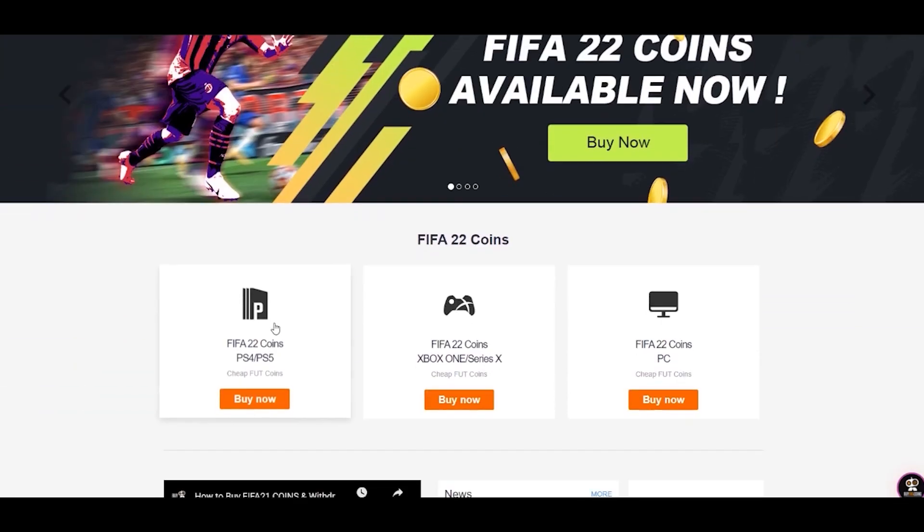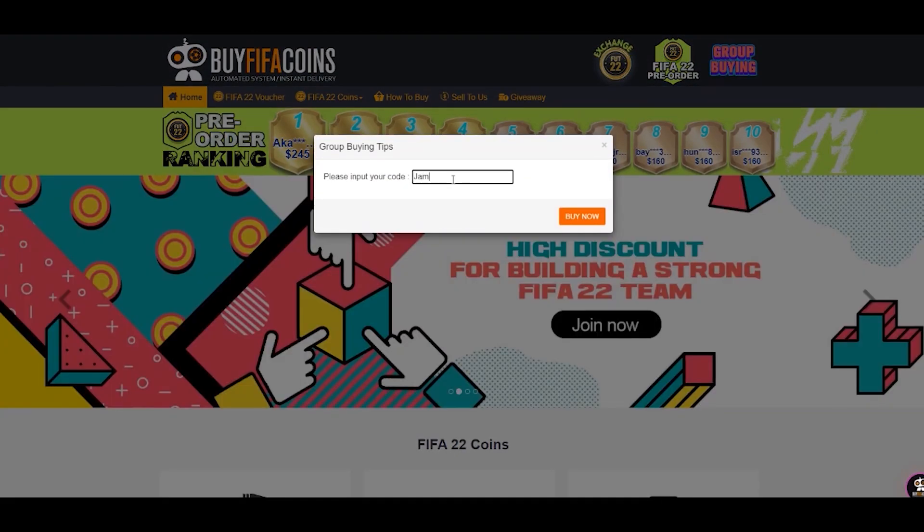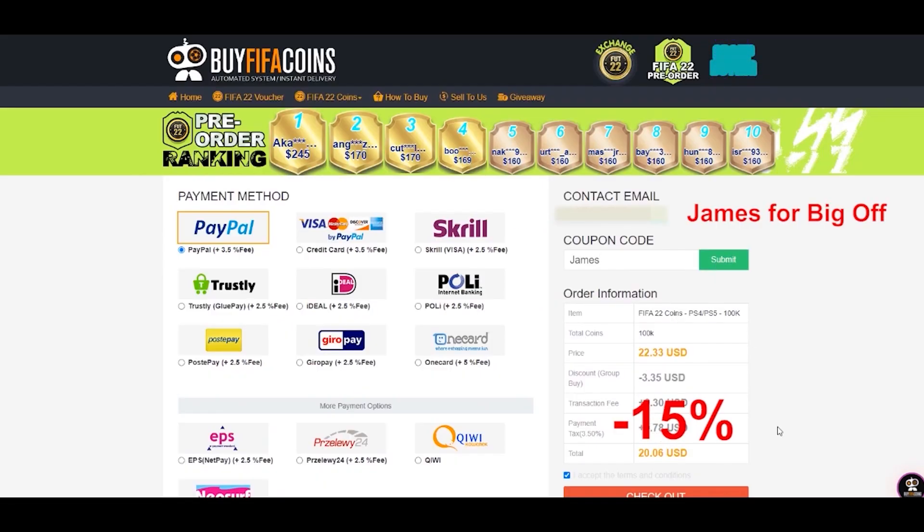If you want FIFA coins, head to buyfifacoins.com and when you get to the checkout make sure to use code James to get yourself some FIFA coins.